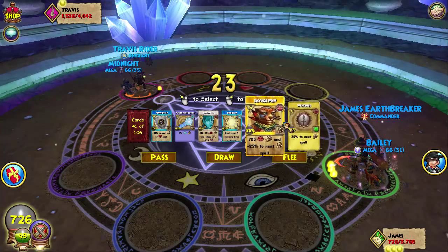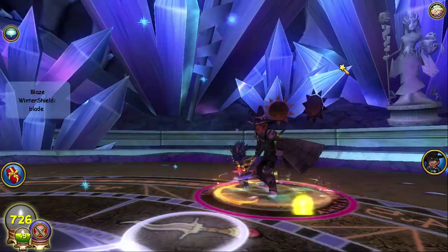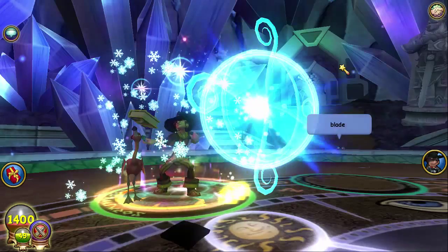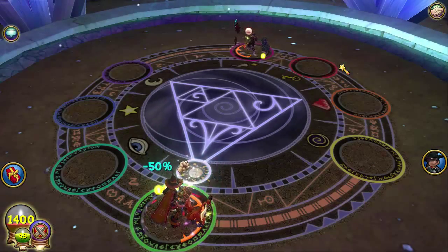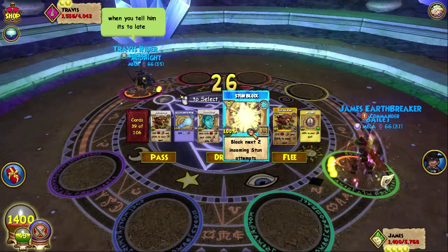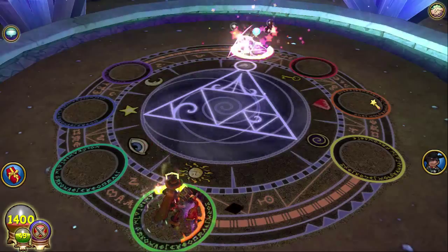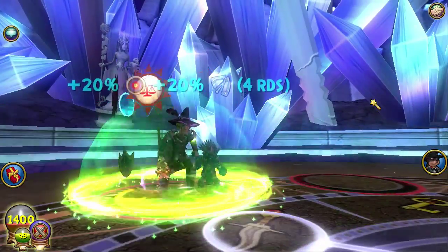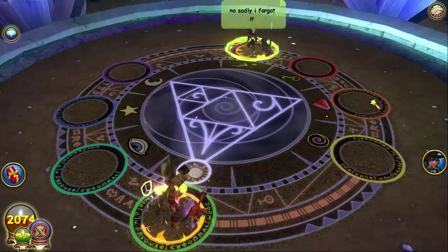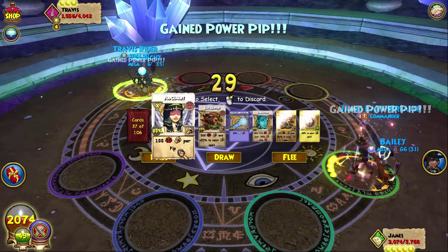What can we do — let's tower. Yeah, blade — saw that one coming. Pretty tough predicament right now because he can winter moon again, so let's go ahead and throw up stun blocks. Yeah, I think his plan was to winter moon again. Let's throw up these stun blocks — stun blocks are really too good.